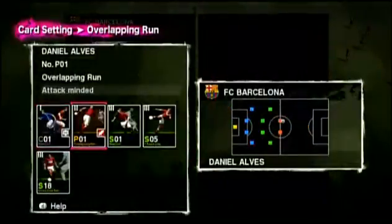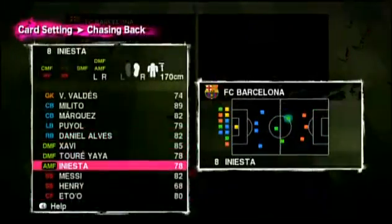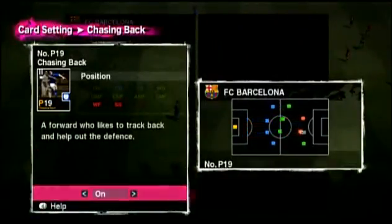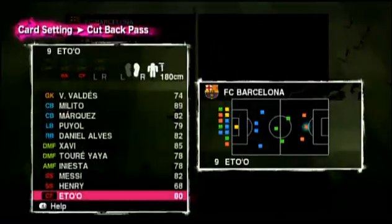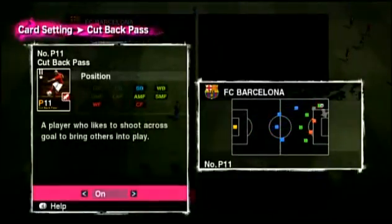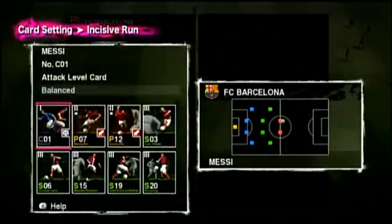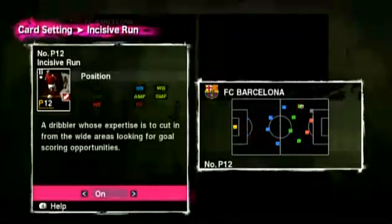Let's see who has what. Daniel Alves has overlapping run — pretty self-explanatory. It's Eto'o chasing back, as he likes to pressurise people from upfield. Henry likes to shoot across goal inside the 18-yard box, so cut-back pass. And for Messi, an incisive run, as he likes cutting in from out wide. Playing style cards can also be switched off for tactical reasons — there are bound to be times when you want your team to be defensive.